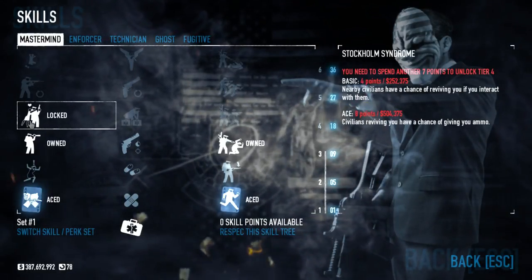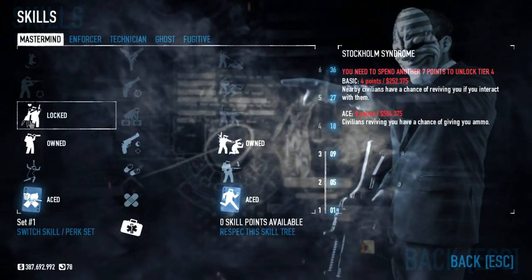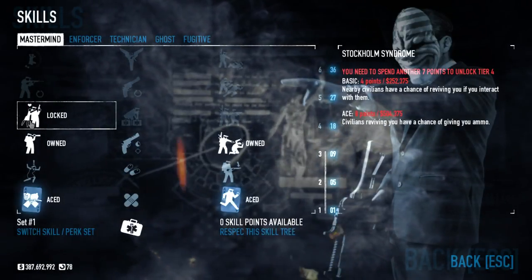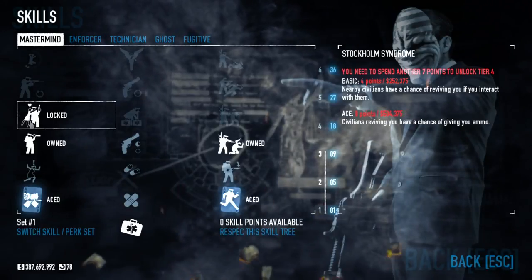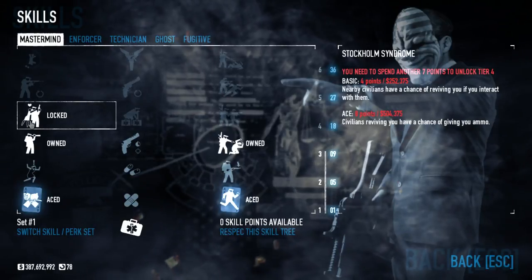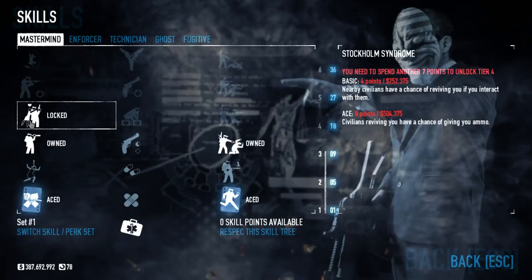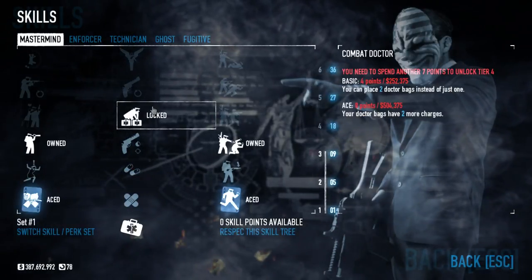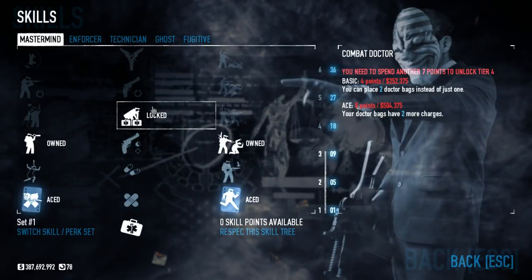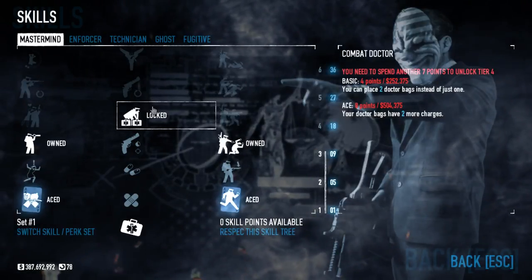Stockholm Syndrome gives you a chance of civilians reviving you if you interact with them while you're on the ground, and the Ace version gives you ammo. This is considered an all-around horrible skill — most people don't take this one because it's just too specific, especially if you're doing loud missions where you may not have civilians nearby. Combat Doctor increases the amount of charges as well as the number of doctor packs you have. If you're going to be helping people out with healing, this is a pretty good skill to get.